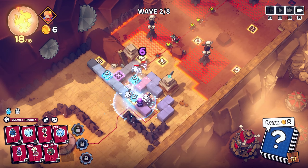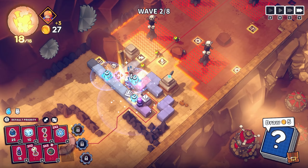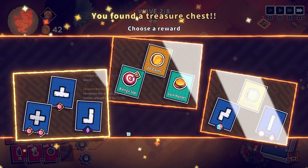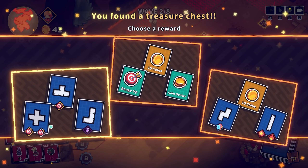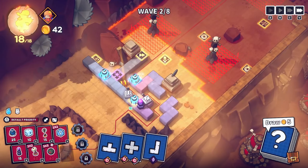That's a good spot for an axe. No one needs to get past right now — I'll get that treasure chest at the end of the wave. Happy days, treasure chest! These tiles all range boost.